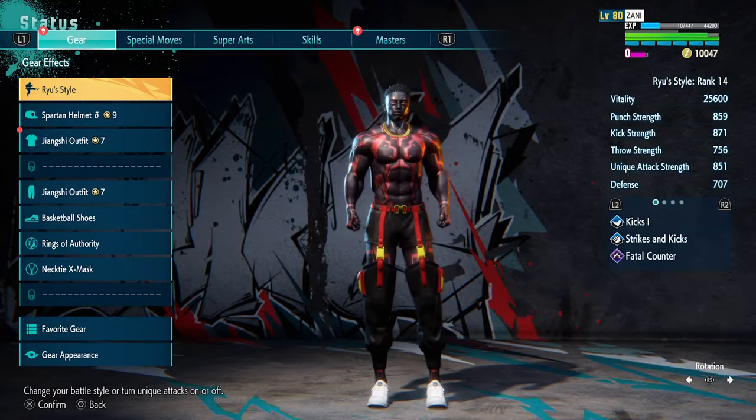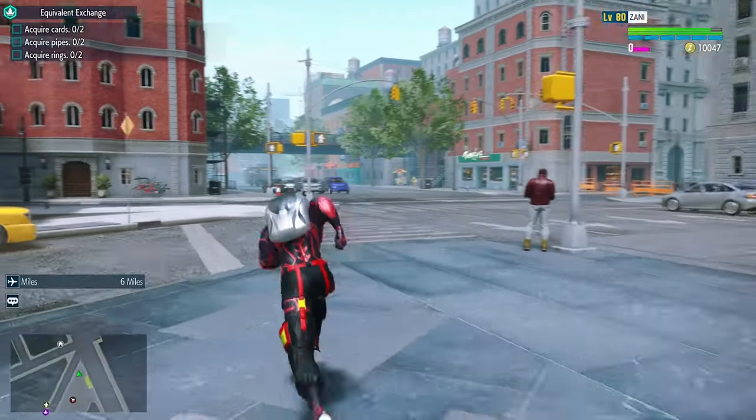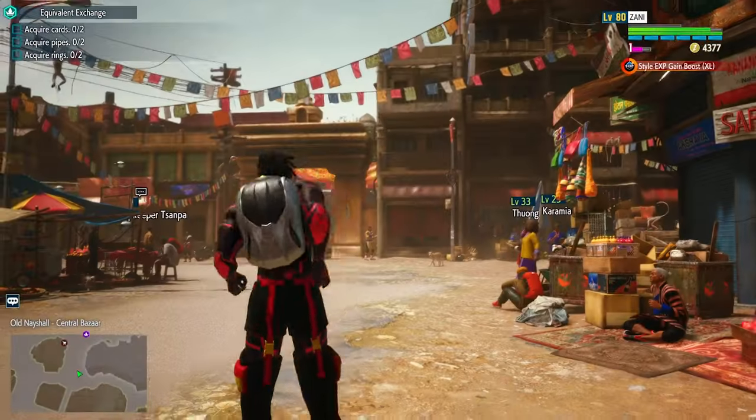After this is done, go to your status, make sure your specified style is equipped, and make sure to add some of their moves as well. After that, make sure you are far enough in the story to have unlocked Old Nashal, as this gives you two places to bounce between.